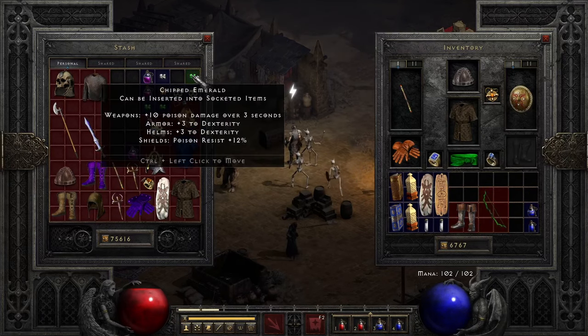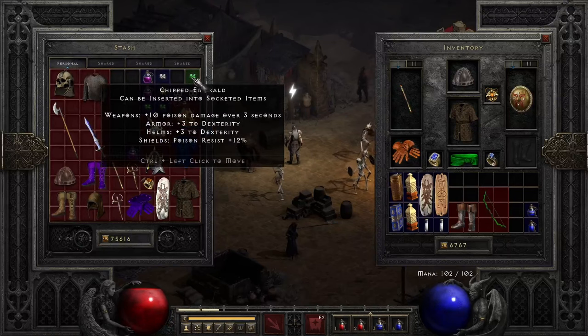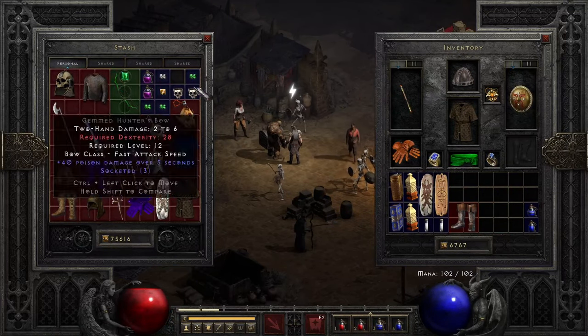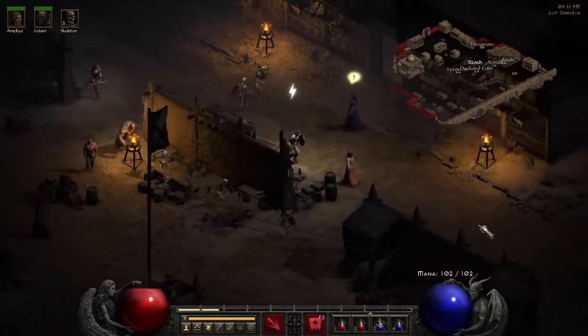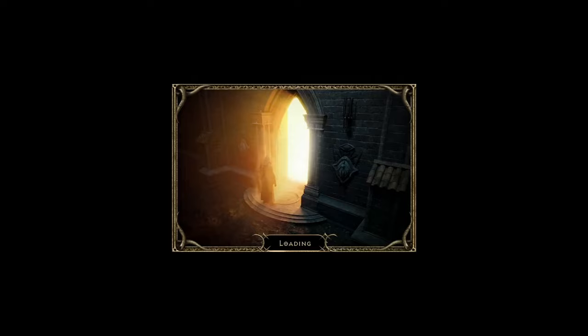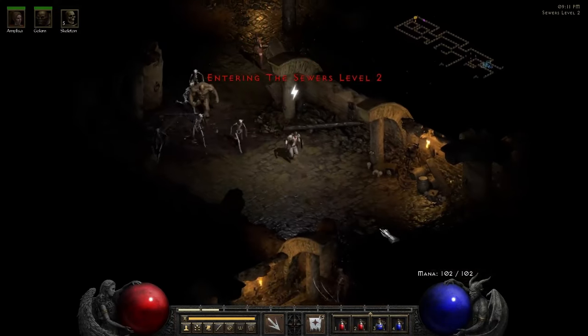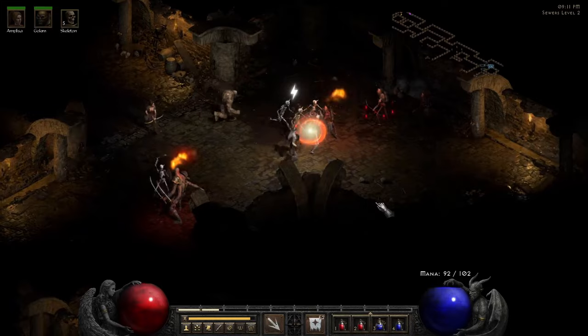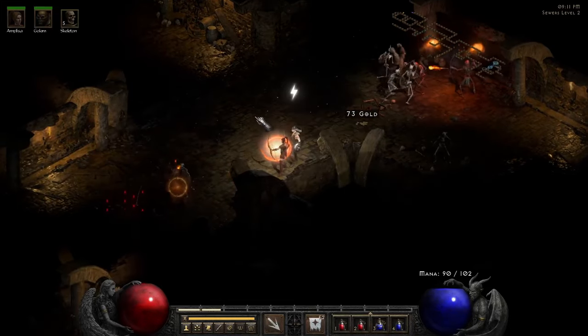We'll put some gems in there. If I put them together it might do a little bit more. She'll level up as we go. We'll talk to Atma because she's going to want us to kill Radaman — okay, cool. Slow going though, that's the thing about the Necro — it is slow going.